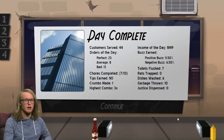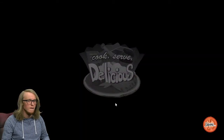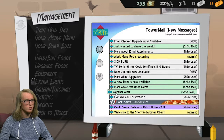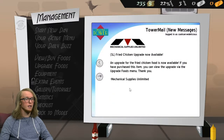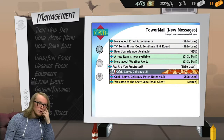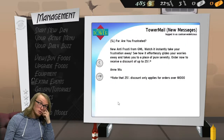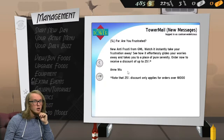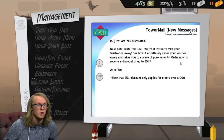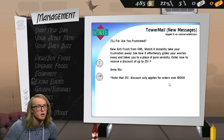Toilets flushed seven, rats trapped zero, dishes washed six, threw a lot of garbage away — and justice dispensed. I'm putting myself through too much right now, I can't dispense justice, I don't have time. I really like this whole keyboard thing — it might be a little easier with the mouse but I like the satisfying feel. I got an email — I can upgrade my fried chicken, that sounds amazing, nothing wrong with upgrading fried chicken. There's also an anti-frustration ad from GML offering a 25% discount — note that only applies for orders of a thousand dollars.